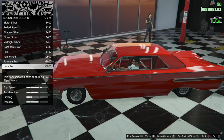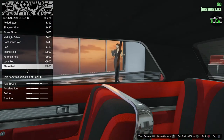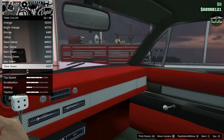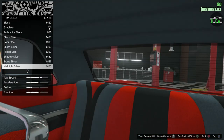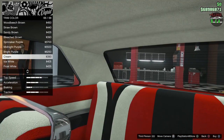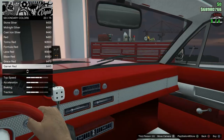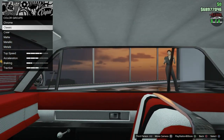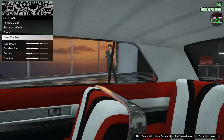Secondary color affects interior stuff — let's see, the AC vents, gauge bezels, door panel, and trim on the seats. The trim color is the headliner, sun visors, and some on the door. We already have the red there, so I think we'll do the white headliner — ice white. The secondary is already like a black, and if we put more white or red it's just overkill. The black there works perfectly, so we'll just keep regular black. It's a perfect balance of everything.